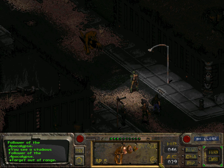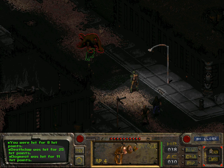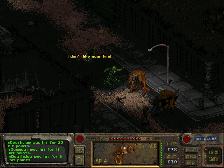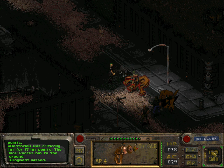I wasted my action points. Can I at least reload? Yes, I can. And I was hit instead of the Deathclaw. And Dogmeat was hit instead of the Deathclaw. And now she's going at him with a knife, which she didn't have in her inventory, but for some reason she has anyway.